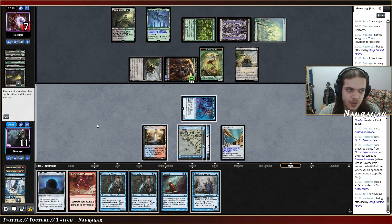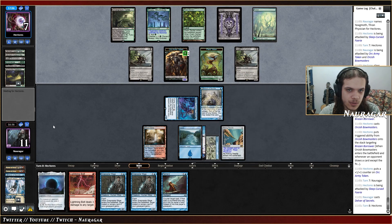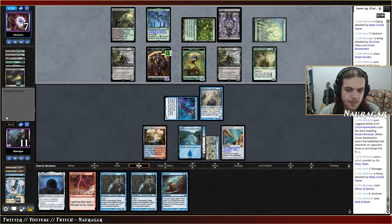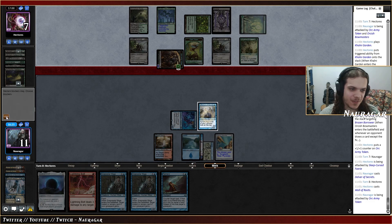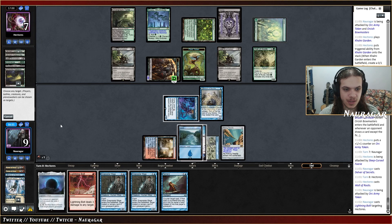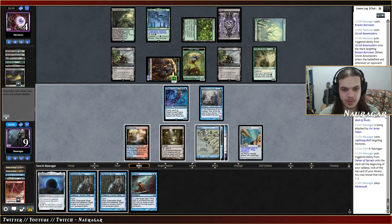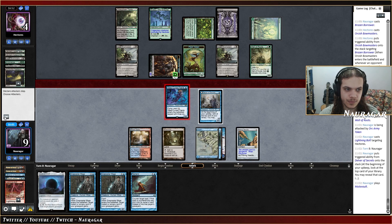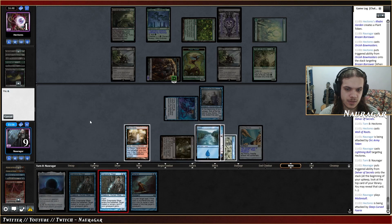If I play Delver I cannot play Remand, but I think it's worth it anyway — because at least this way I have lethal next turn. They cannot really play Yawgmoth so Wall of Roots is fine. They attack with that one — that means they could have another Orcish Bowmasters. I think I'm fine taking two or three. Bolt them — I can go Snapcaster Bolt again next turn. Nope, that's not going to work — I'm just going to attack with the fairy. Do you have Endurance? You do not. Snapcaster Bolt you — nothing. Okay, we're on the play finally!